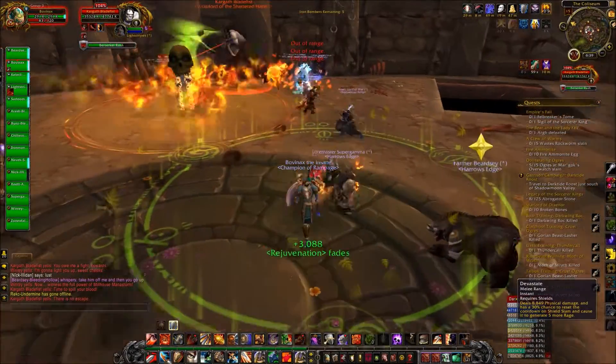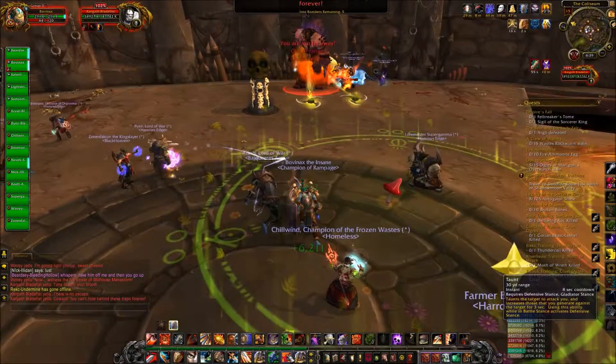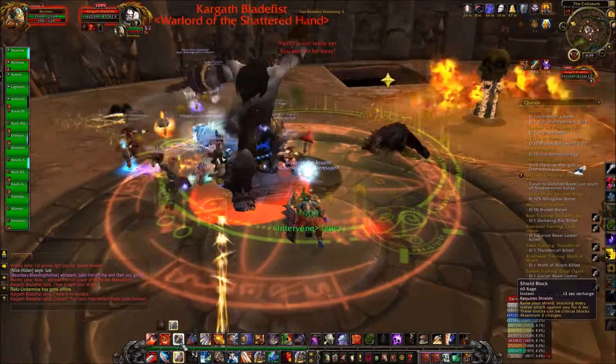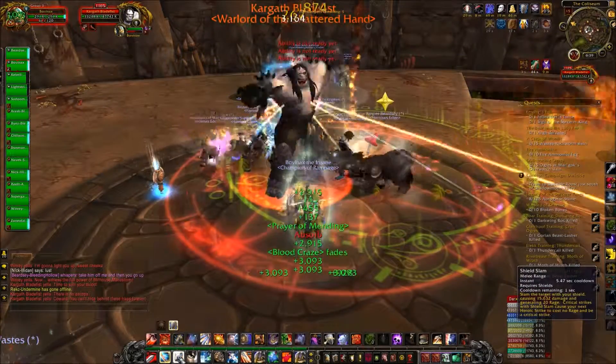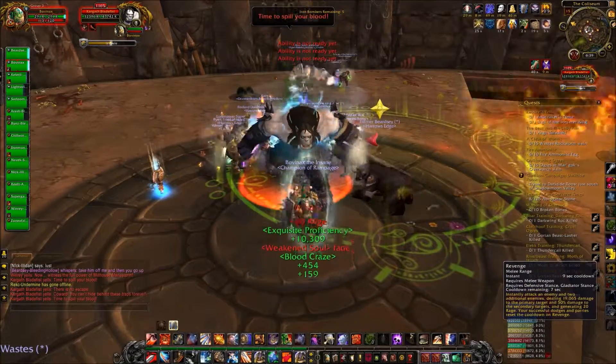Kargath will also focus a DPS and chase after them, like you just saw happen. You'll have to pull him into the flame pillar and it will stun him for a short period of time. So if he starts focusing you and chasing after you, similar to that dinosaur boss in Siege of Orgrimmar, just simply kite him through one of the flame pillars that are active — those skulls that are spewing fire.